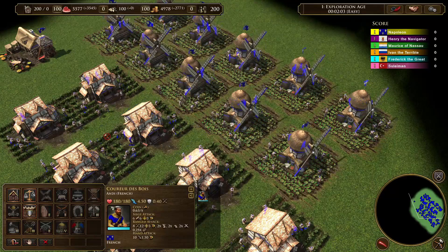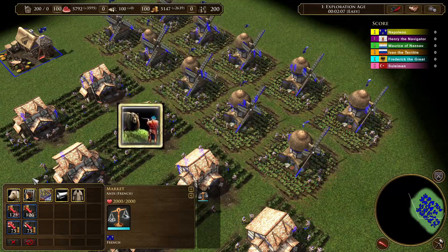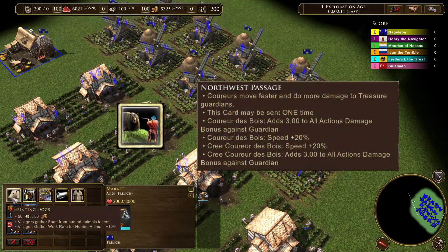Hello, I'm Andy and in this video I want to talk about the French card Northwest Passage. This card increases the speed of your CDBs by 20% and it also gives them extra damage versus guardians.